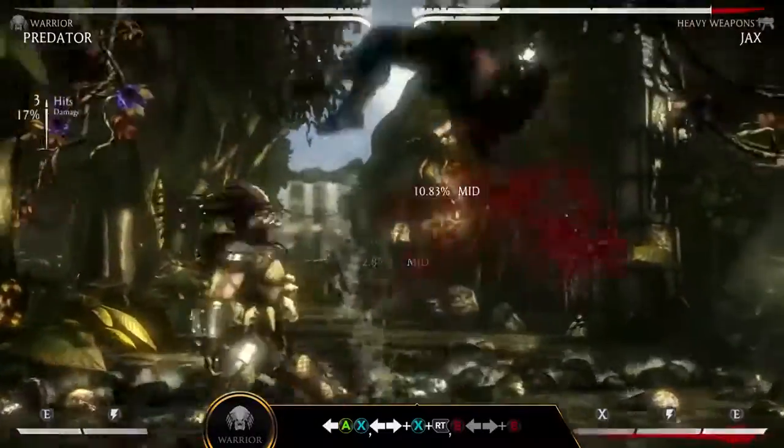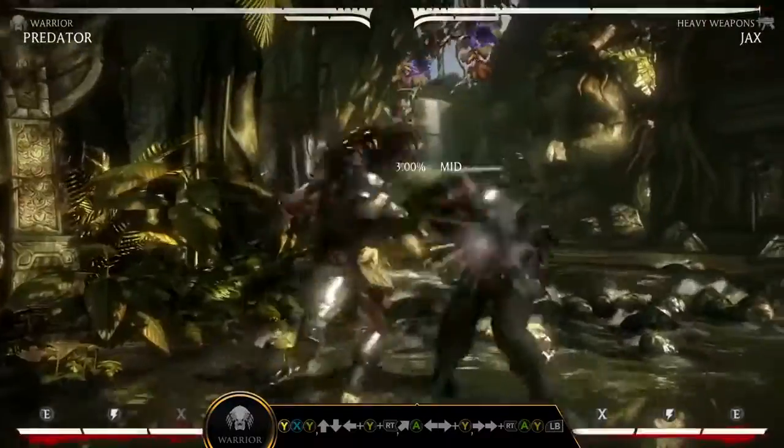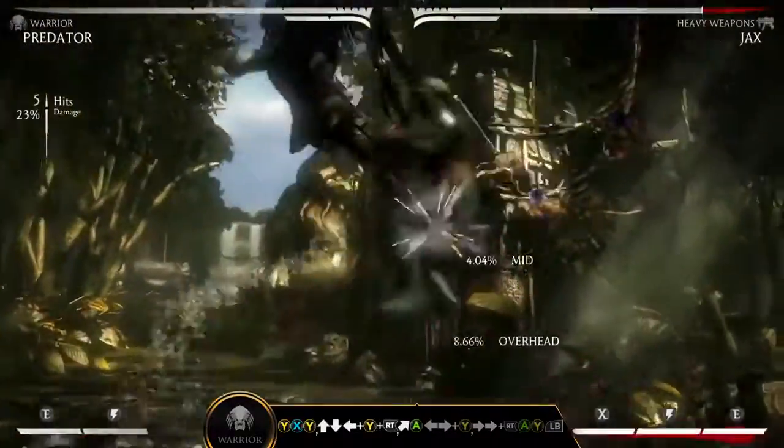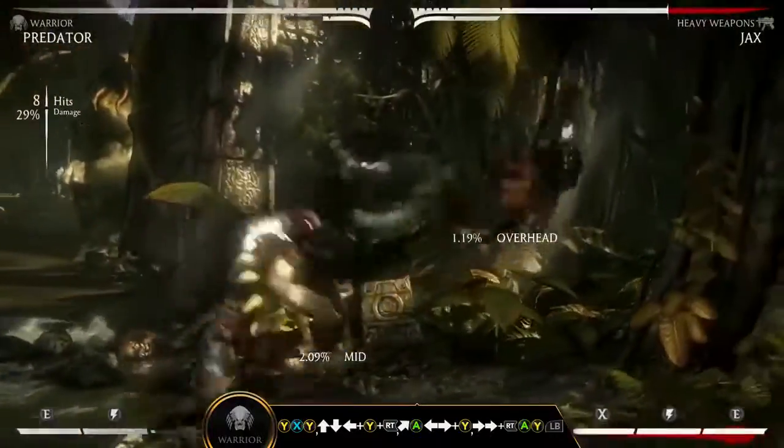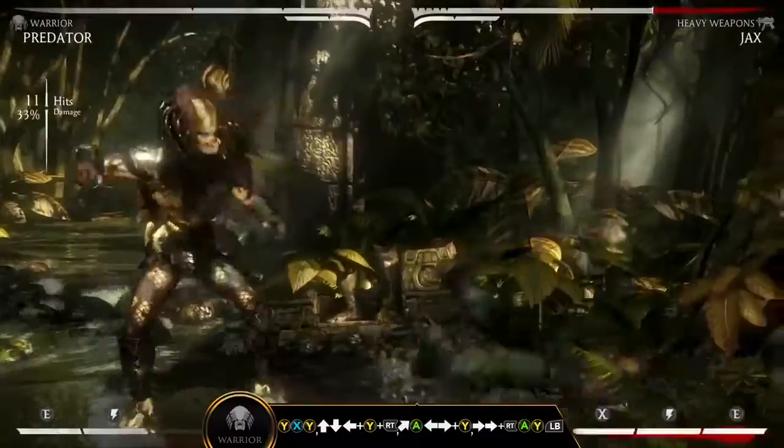In the Warrior variation, Predator gets up close and personal with his prey. Dread Launch — back, forward X plus right trigger — and Youcha Pounce — down, back Y plus right trigger — are great armored specials for catapulting your opponent into the air for a combo.